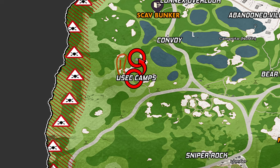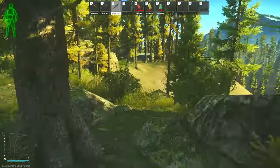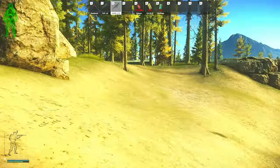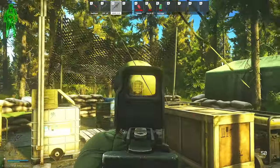Once you've completed the first plant, head over to the smaller Usyk camp that has the stretcher and the med tent. To the left side of that tent, there is a satellite next to a wooden box where you can plant the second blue folder. It is again a 35-second timer.